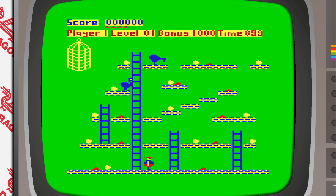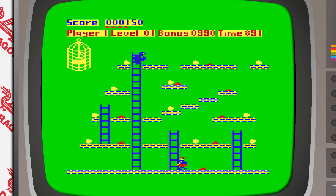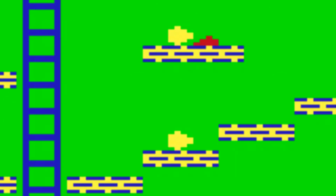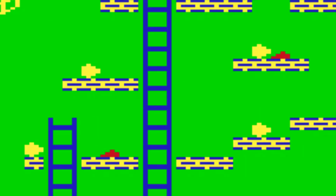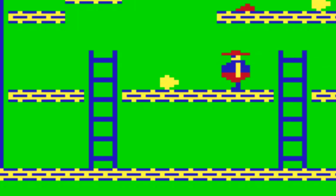The original idea of designer Nigel Alderton involved collecting eggs. The farmyard setting consists of your character, Hen House Harry, eggs, chickens, platforms, ladders, a duck in a cage, and little piles of seed which slow down the timer.